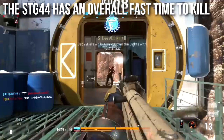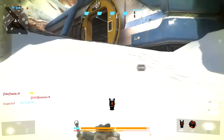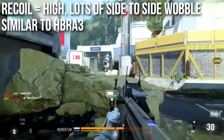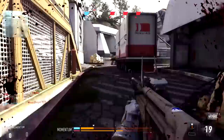You're really going to pump out damage with the STG-44, and it matches the feel and sound of the gun. While the damage is awesome, the STG-44 does have serious downsides. The recoil is high — it has a lot of side-to-side wobble. Some people can deal with high vertical recoil or side-to-side wobble, but unfortunately the STG-44 does both. Statistically, it's similar to the HBRA3, except the HBRA3 slows down over time and becomes easier to control, whereas the STG-44 stays difficult to control.